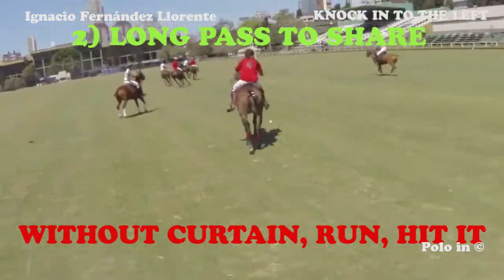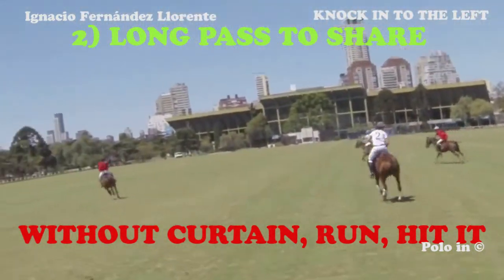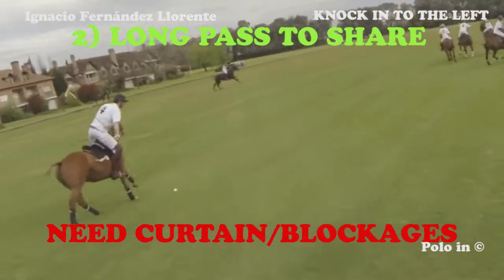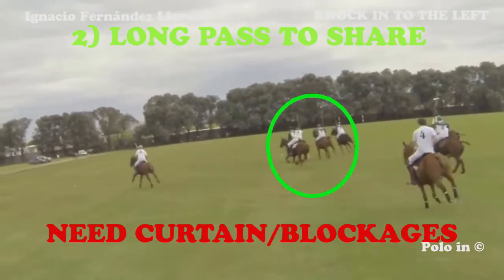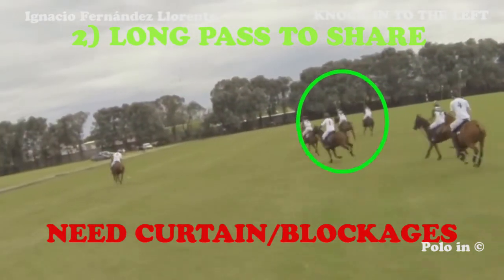The red player makes a long pass to the left. Let's see the curtain made by the white players. Even if there is this curtain, it would be much better to run and hit.